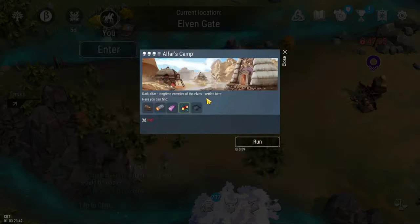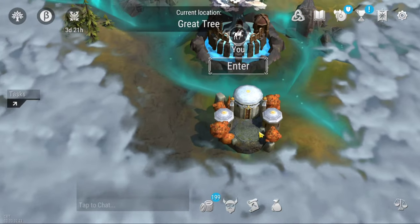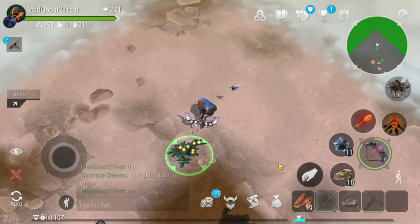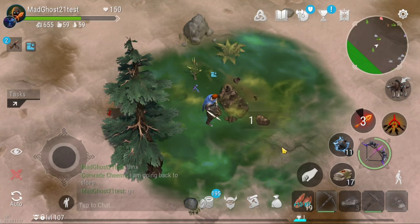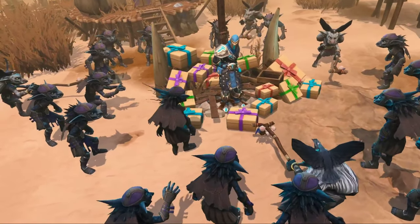There are three main locations: Elfar's camp, ship graveyard, and the great tree. You can open new Elfheim later. The Elfar's camp is a PvP location that you can do solo or with your family. Inside you will find many new resources which can help you to make new tables and level 5 walls, but be careful of the Elfars.